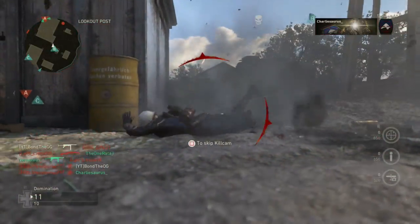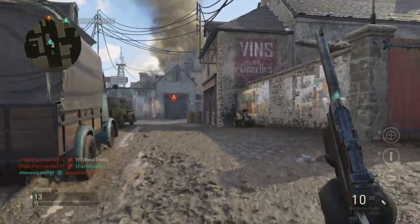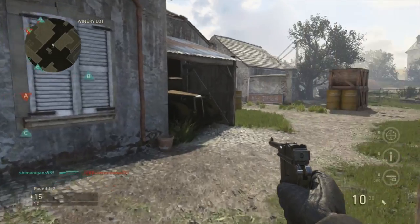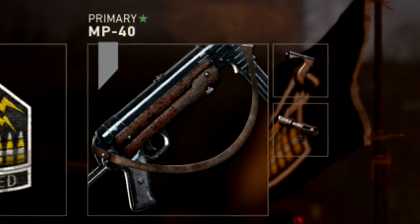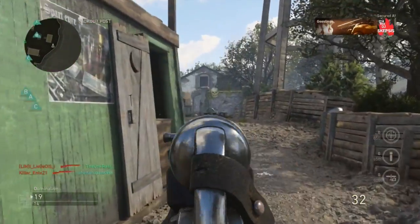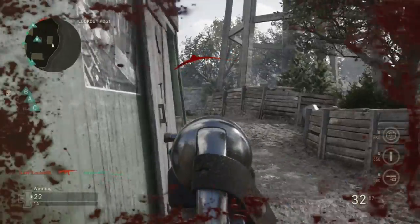If you haven't unlocked the MP40, I recommend using the PPSH with this same class setup. If you do have the MP40, put on these attachments with the same secondary and everything. The two attachments I'd recommend are the Steady Aim and the Grip, which both reduce recoil for hip fire and long-range aiming.